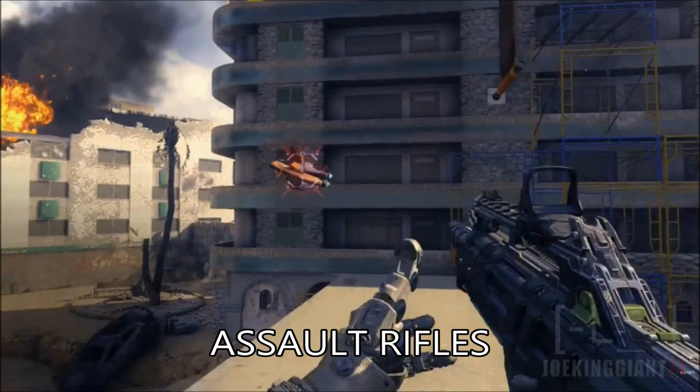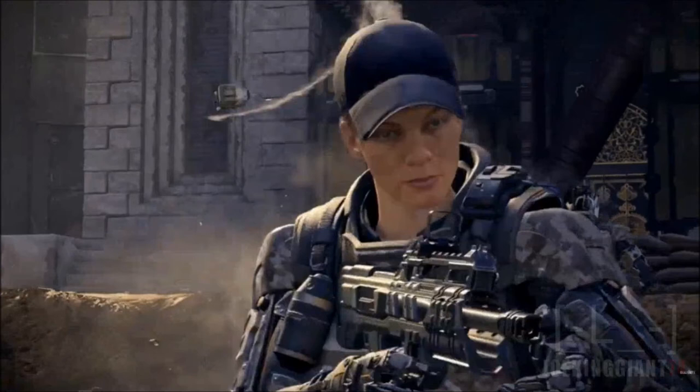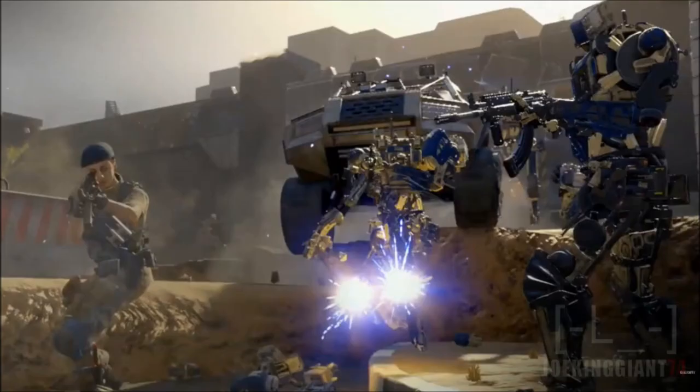Moving on to the next weapon — it's an assault rifle with no name. We still don't know the name of it; you might want to check out Charlie Intel to find out. So far I have no idea what this is — I'm not even familiar with it, I've never seen it in a previous Call of Duty game. Yeah, I got no information about this assault rifle.